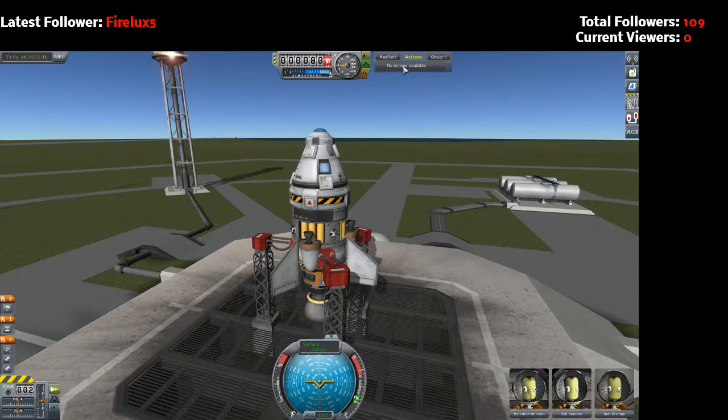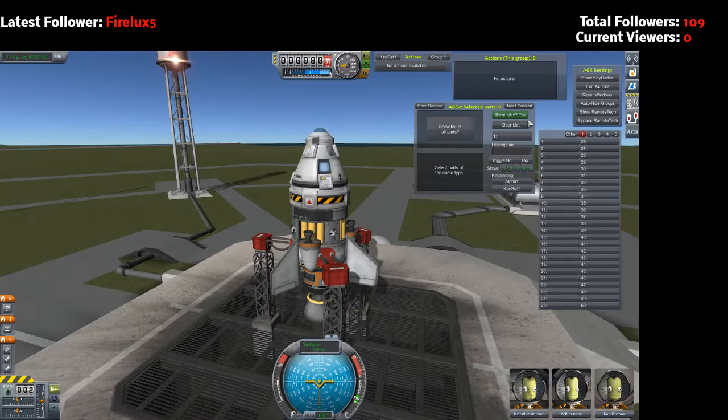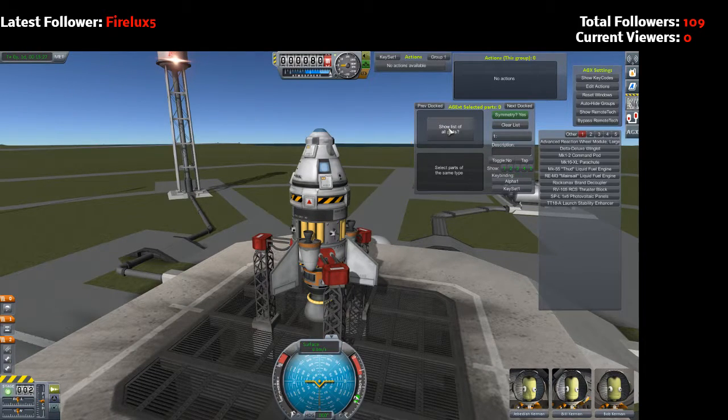So I have no actions set on one through five - they don't do anything. We go to AGX here, right-click on it, edit actions, show all list of parts.